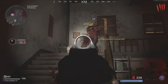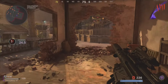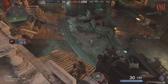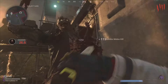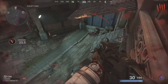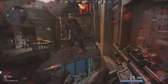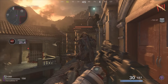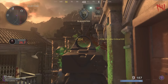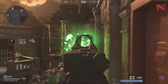Alright, to do this unlimited camo glitch on Mauer der Toten, come up the stairs and by that first door, come up to the teleporter — don't go through the teleporter, go left and jump down. Once you jump down, you're gonna see a black light pole. Jump towards it, turn around and look towards the front, and you'll see the zombies will start piling up right in front of you. Now you're in the unlimited camo glitch — this is by far the easiest, best working camo glitch on Mauer der Toten.